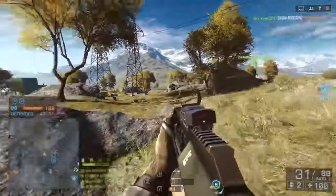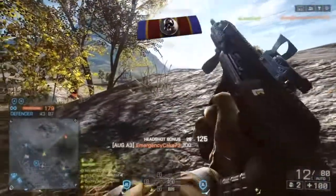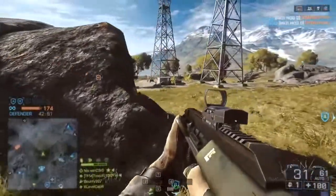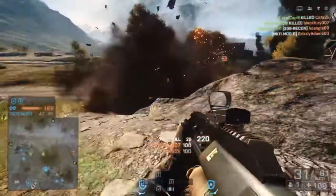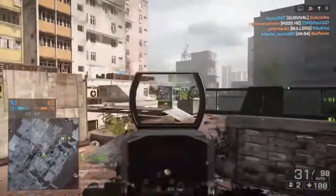Now here we are on Rush Golmud Railway, holding off the forces. Not too hard to do on this map — I think it's one of the more imbalanced Rush maps at the start of the game. But I see some enemies coming up, and I see a little IED box next to me. Detonate it, get two kills. Rarely does that happen — in fact, I can't even remember the last time I actually detonated an IED with the explosive box and got kills. Kind of crazy.